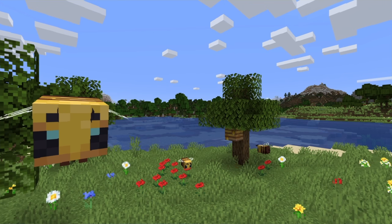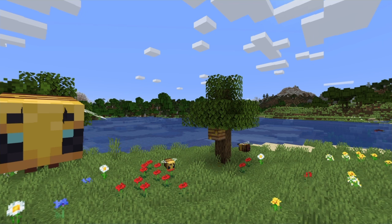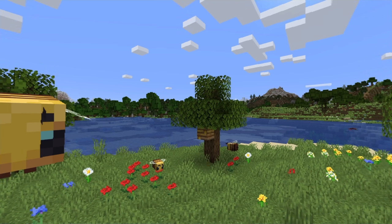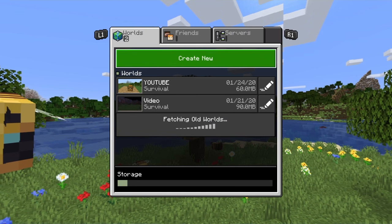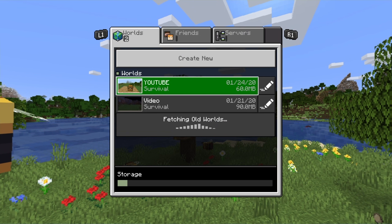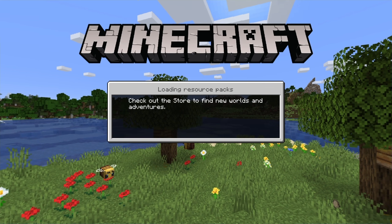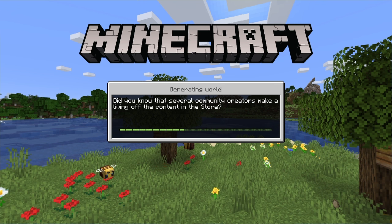Here we are loading back into the world. So just to recap: get everything you want to duplicate, place the chest down, save and quit, go back into the game, put everything in the chest that you want to duplicate, start breaking it, and as soon as it's about to break, pause and then close the application.